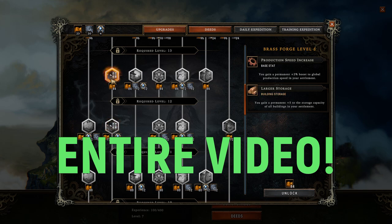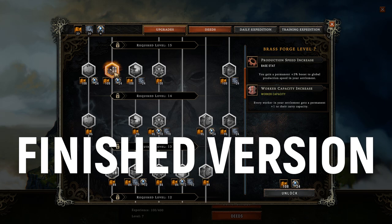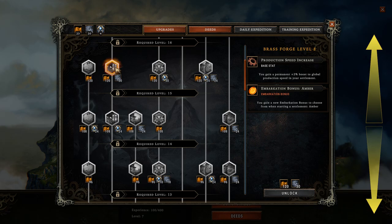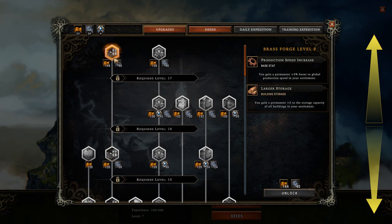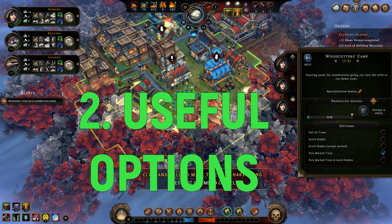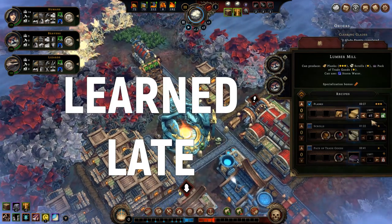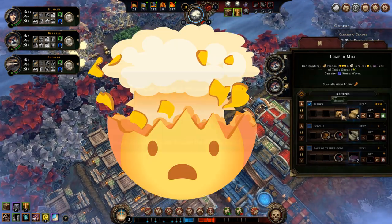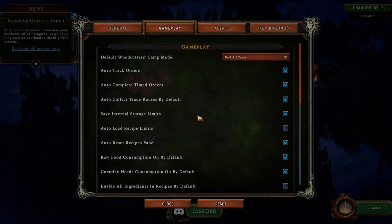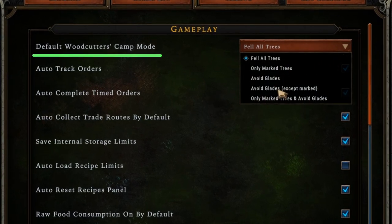I will make an entire video dedicated to upgrades of the Smoldering City, but I am waiting for developers to stop adding and changing upgrades before I do so. Moving on to my next tip — this one might not be very exciting, but as the saying goes, the devil is in the details. I personally only learned this after many hours of playing and reading comments. In the gameplay options menu there are several settings that can help you reduce the amount of things you have to do in every new settlement.